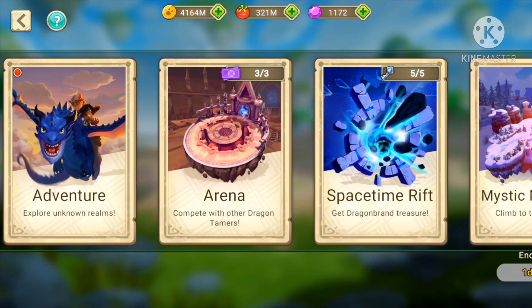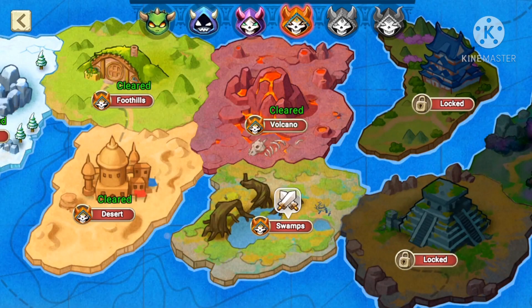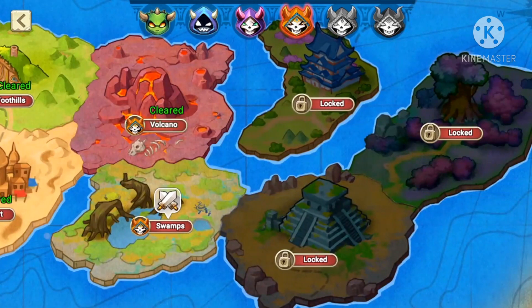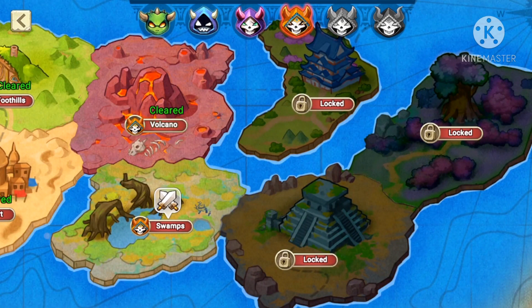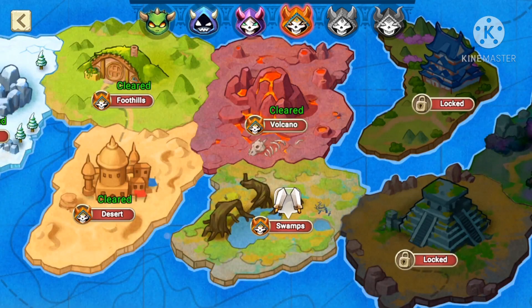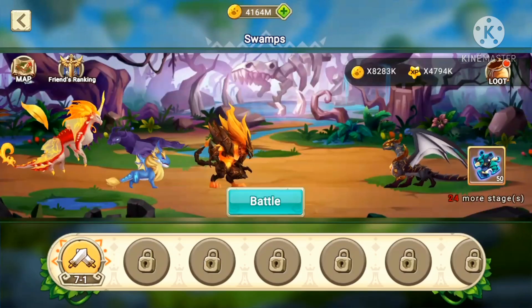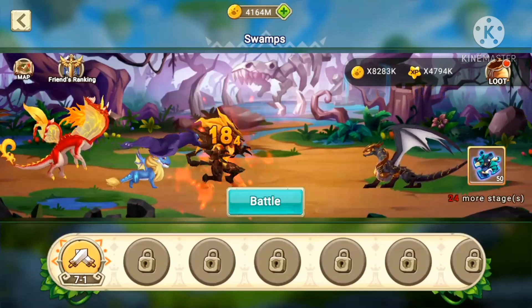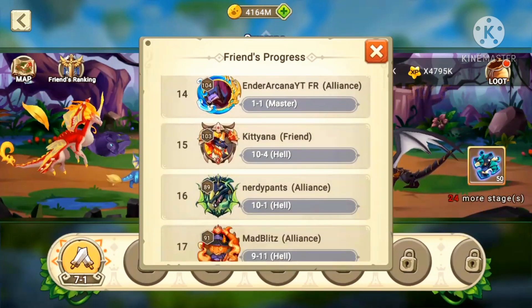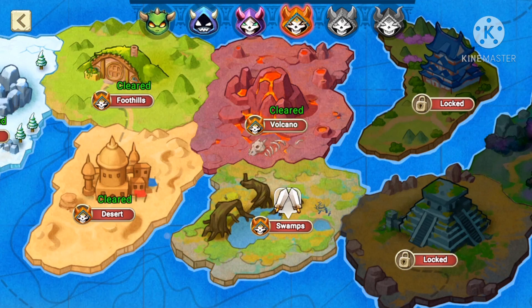What else can you do except for your quests? You go to the adventure. As you can see, you go to the map and it gives — I think — 10 islands. And you can see above the islands there are some hats and skulls, which is the difficulty of every stage. I am at Hell difficulty, and then comes Master and then Grand Master.